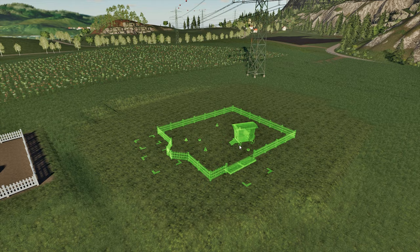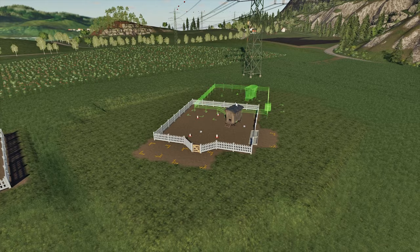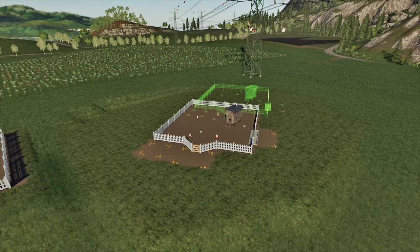Let's see what kind of service areas are here. There are only three of them: a feeding and cleaning area, a chicken buying and selling area, and an egg spawning area.